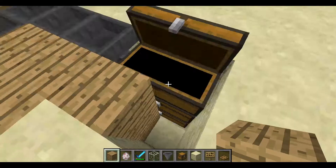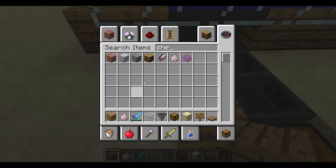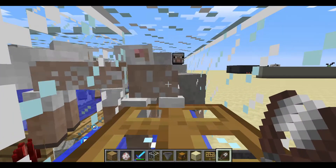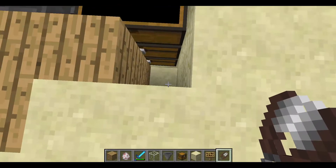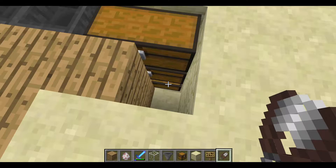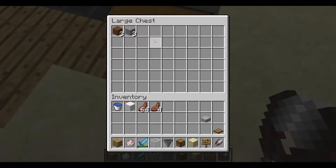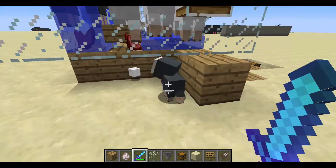Cover it up if you like, or leave it open. Get out your shears — you guys are done by the way. Come over here, hold and shear, and the wool they drop will just be funneled down to the bottom chest. You can start collecting wool — you already have enough to make two beds right there after just a few shears. If you're playing on a server with friends, this is great.